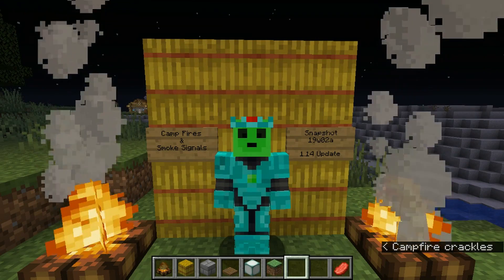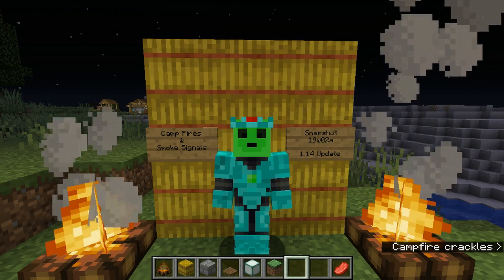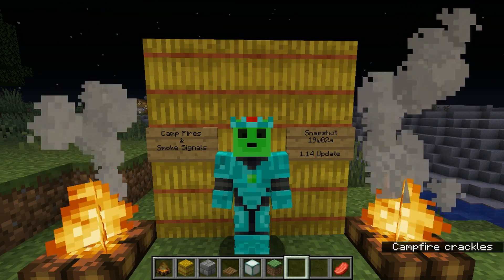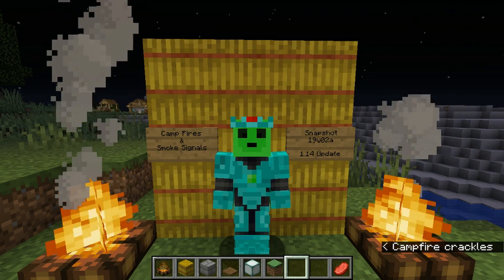Hello, I'm Karrick Ingar, and today I'm here to talk about something a little bit different. I want to talk about the campfires and smoke signals that came out in the latest snapshot for the Village and Pillage update, and that is snapshot 19-W-02-A.